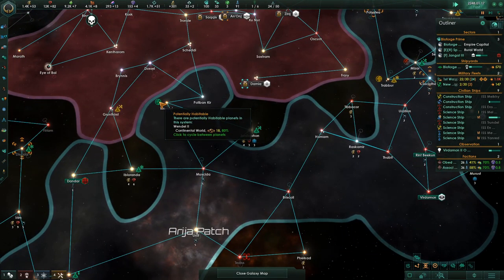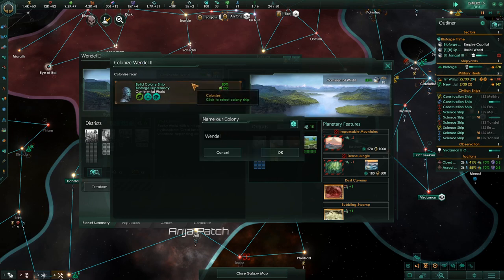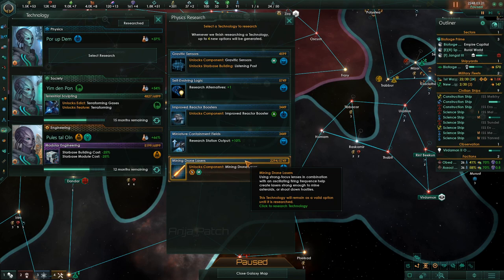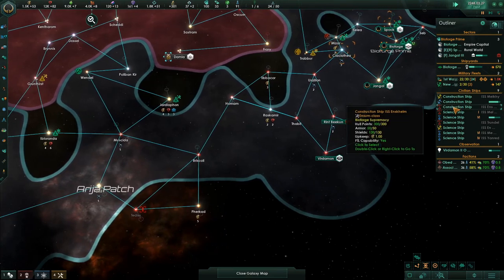Same thing with this other planet over here — this is going to cost 200 alloys, and it has a ton of city districts, so this potentially becomes another strong planet. Debris analyzed for research. In fact, I think it's got more energy districts than anything — no mining districts again. This is a map with not a lot of mining districts on it. We have a physicist here, so let's match that up with them and get some of those things off the board.